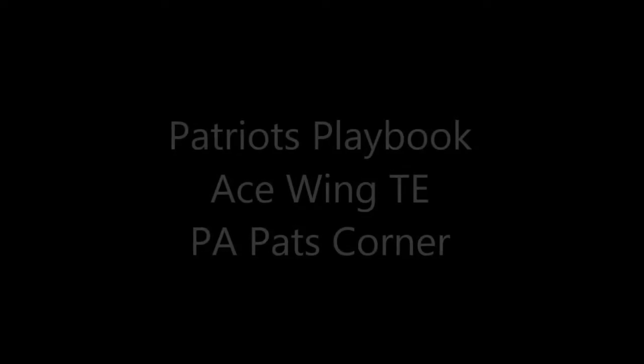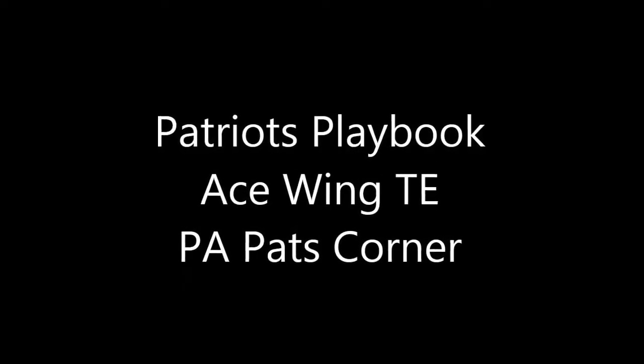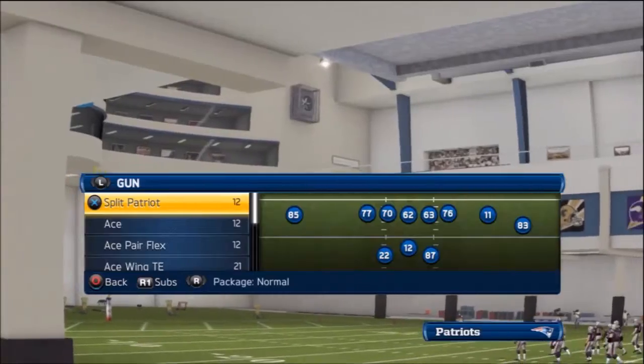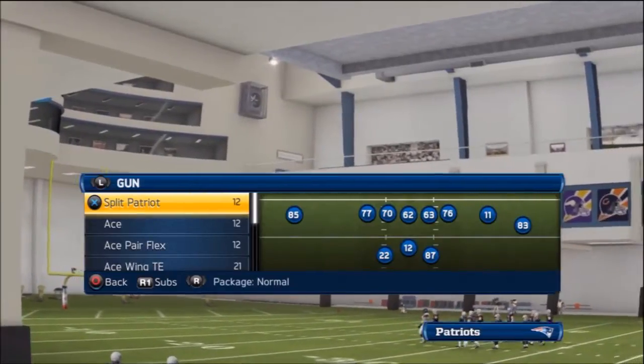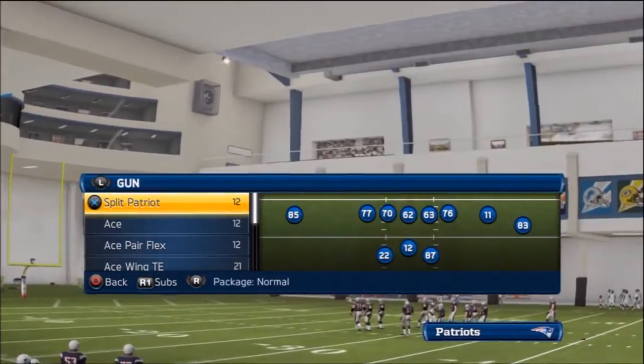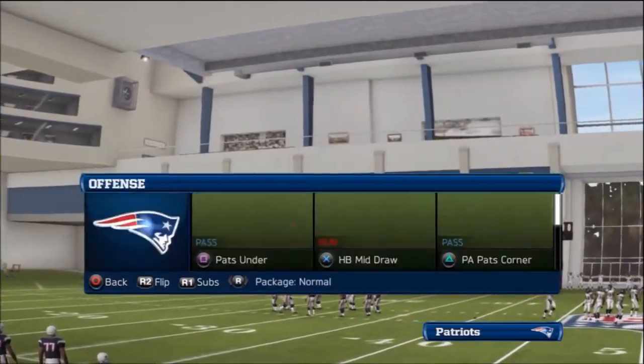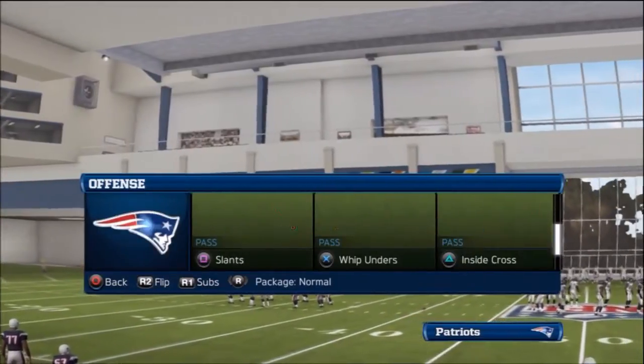Yo, what's good YouTube? Today is a tip video. Patriots playbook, ace wing, tied in, PA Pats Corners. It is in the Patriots playbook and I'm going to be running this play against a really popular defense, which is any coverage defense — dime, two man under is what I'm going to be running it against today in this video.